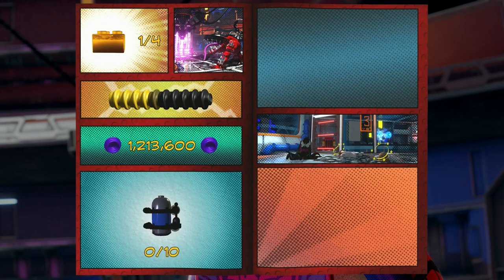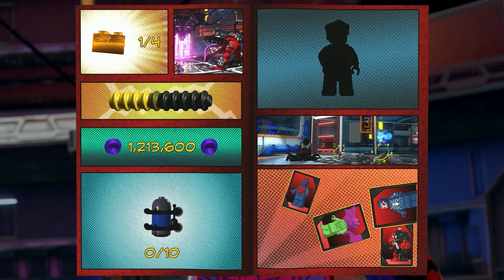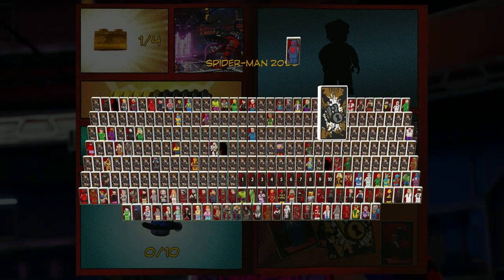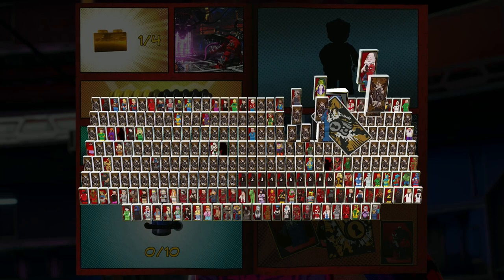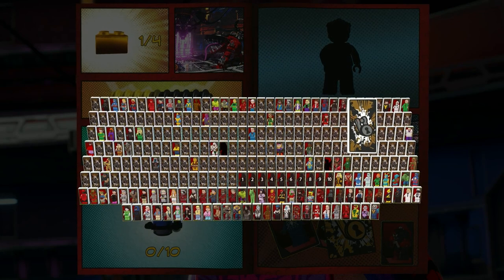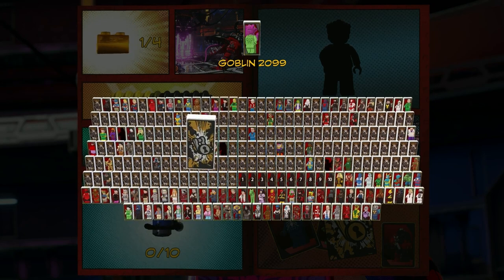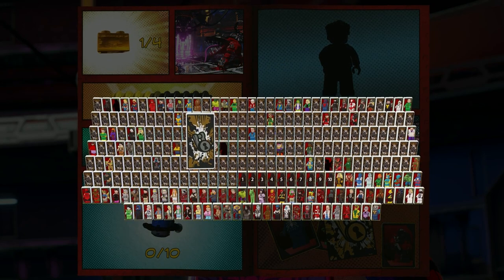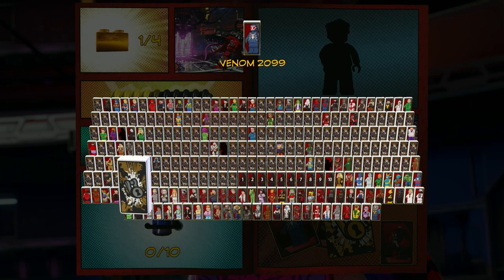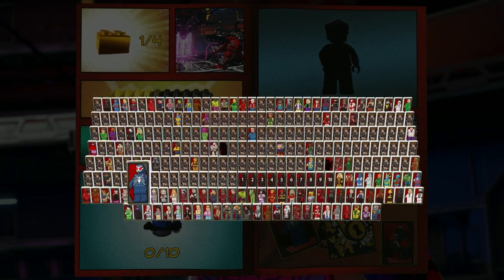No minikits, no Stan — we heard him this time though. We unlocked a boatload of characters: Spider-Man 2099 was unlocked, along with Carnage. Goblin 2099 — that's who that was. And Venom 2099. Is that everything? That is everything — okay, let's continue.